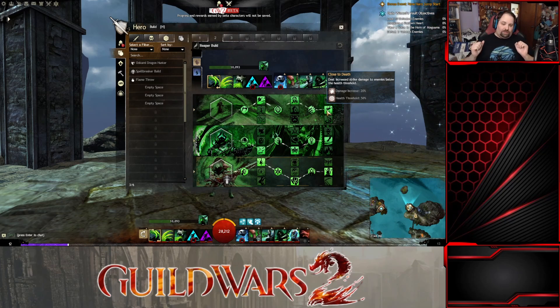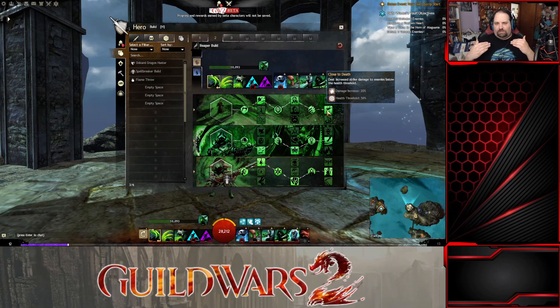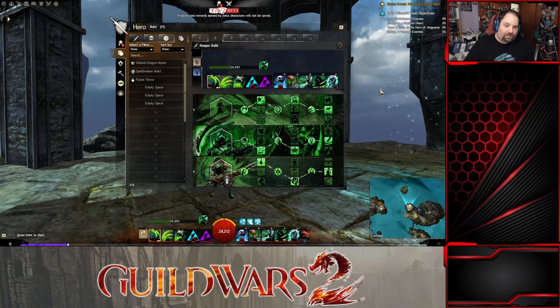Once you launch your first attack and start depleting enemy health, you're applying a flat damage over time — not just condition-based. Think of it like GW1 hexes, where you're layering hexes on top of conditions for heavy degeneration. But instead of degen being capped at 10, you're layering flat damage over time with condition damage over time, so they combine and actually increase total damage. Once the enemy drops below 50%, your regular attack strength increases to finish them off.